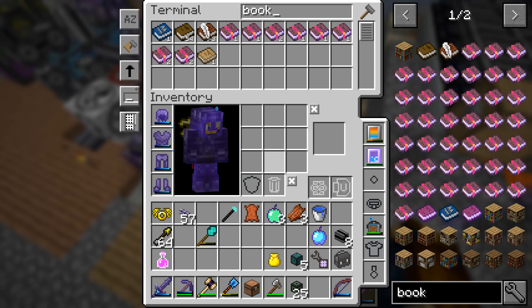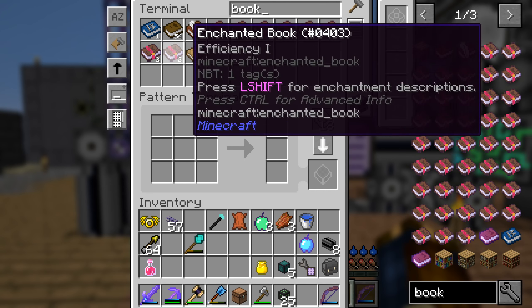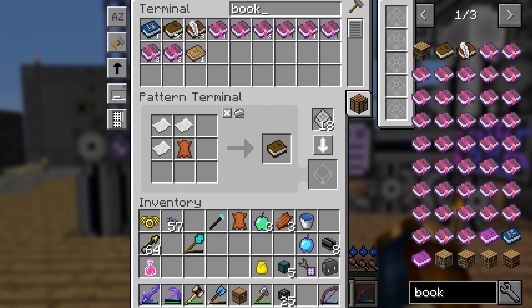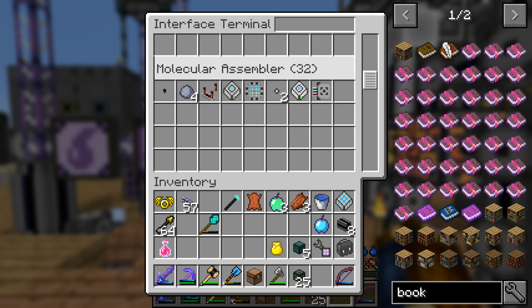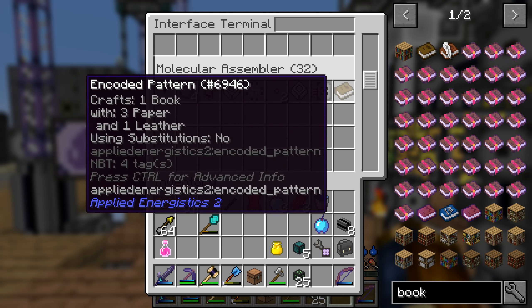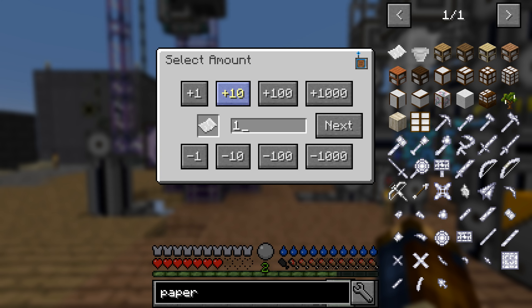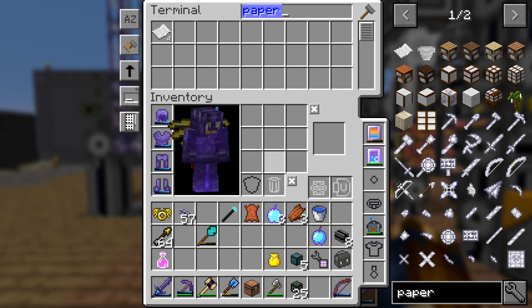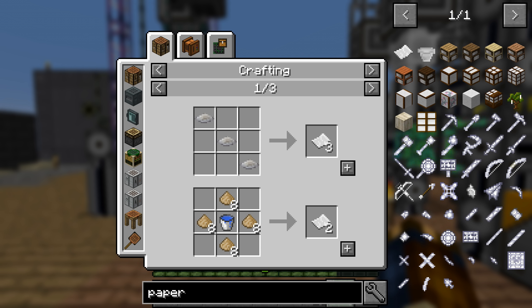For that we'll need to be able to make leather. We could reconstruct rotten flesh into leather, or we could use a furnace to do three rotten flesh into one leather - that's much easier to set up in an automated manner, but of course we're wasting materials. On the other hand we're wasting less power. So rotten flesh - we have three thousand of those, we can probably waste them. I'm going to set up a processing pattern for that.